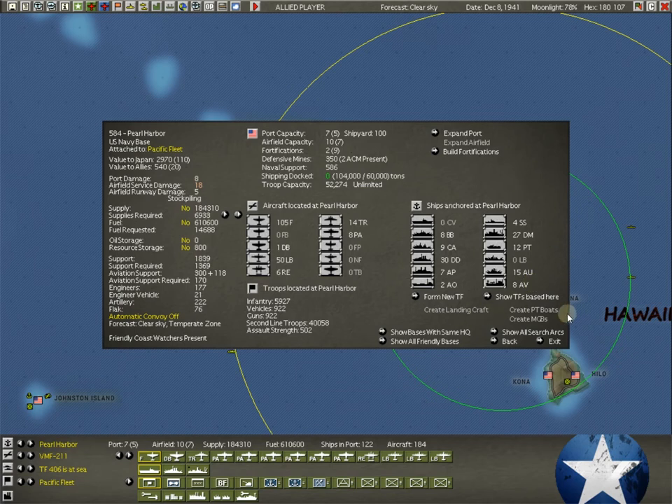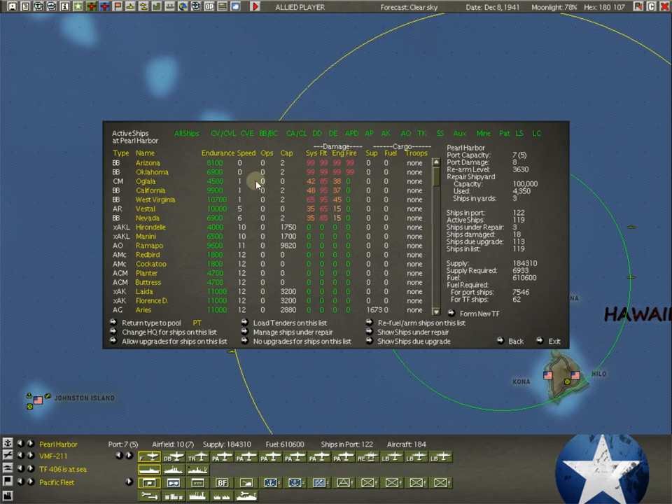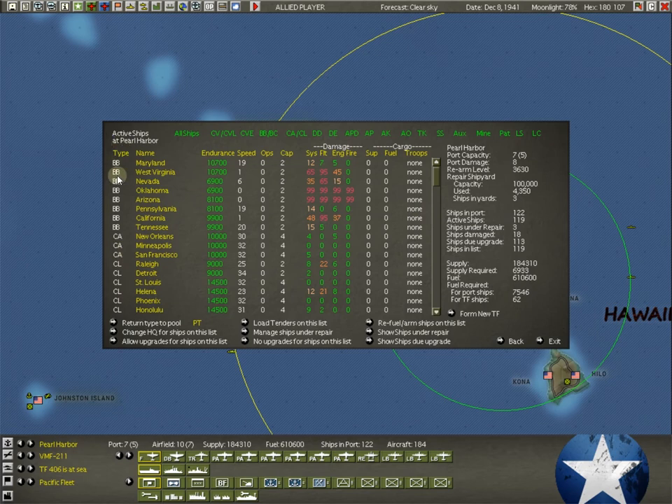That shouldn't really happen until mid-42 at the earliest. But we will talk about those. So here are all the boats you have at Pearl Harbor. Let's go into the anchor — sort by ship class. It told us we have eight battleships, and indeed we do. You can see red, orange, lighter colors — this is very nicely color-coded to show you the damage and how severe it is. A deep red 99 is probably not good. The Oklahoma and the Arizona will sink after we hit next turn — they're ready to go.